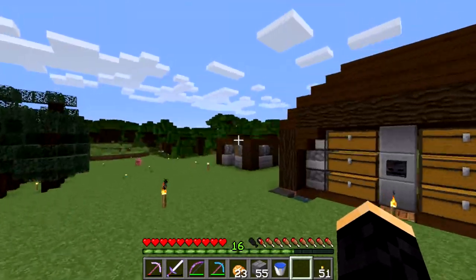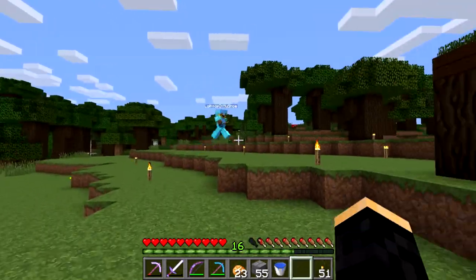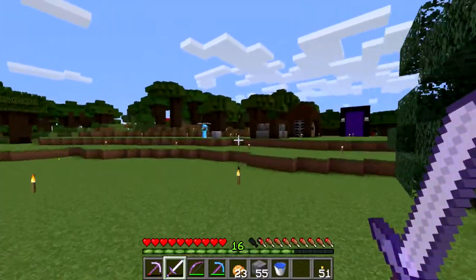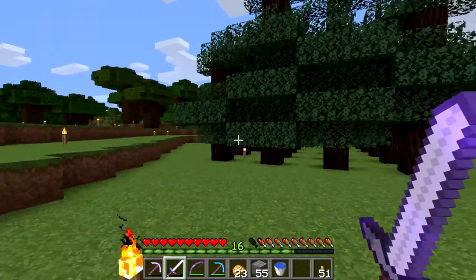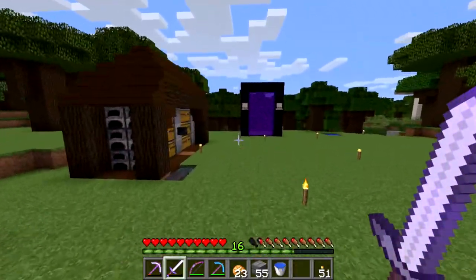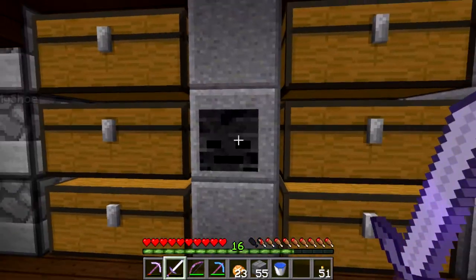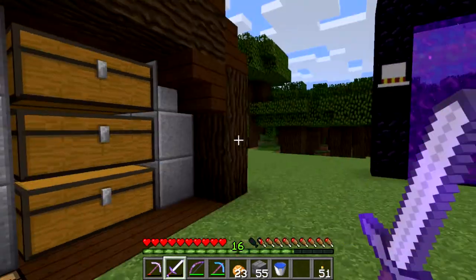We're here at my little location I've picked out on the server. There's Lolly, one of the other players. I've been playing on here for a little while, just doing a little bit of resource gathering. We've got some trees for building later. Did some mining, went to a blaze farm — there's a fortress not too far from where I'm at. First skeleton I killed, I got a head, so I'm kind of happy about that.